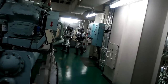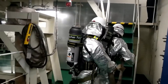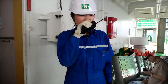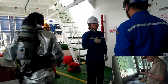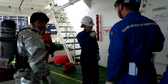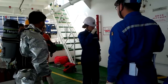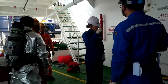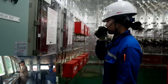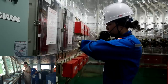The fireman reports the fire is spreading and escapes from the fire zone. The on-scene commander reports the fire as spreading, and the captain instructs to prepare the CO2 system. Before releasing the CO2 system, the on-scene commander confirms all personnel have escaped from the fire zone and ventilation is closed, then reports to bridge. Finally, the captain instructs to release the CO2 system, the on-scene commander releases it, and reports the CO2 release time.